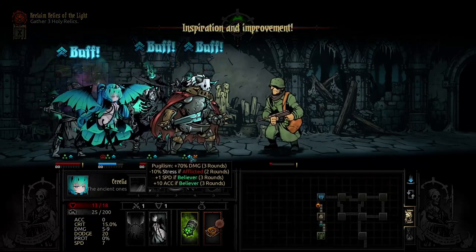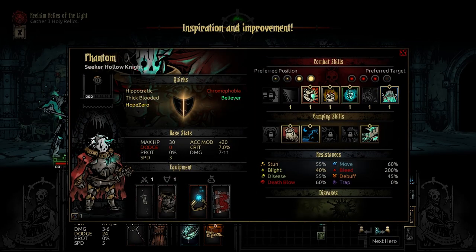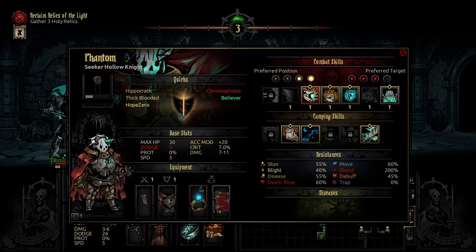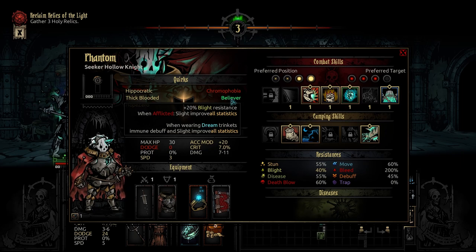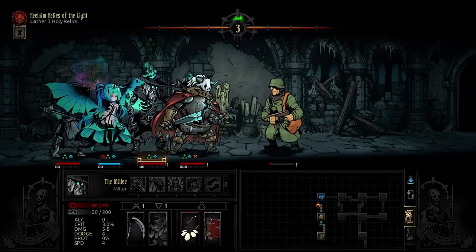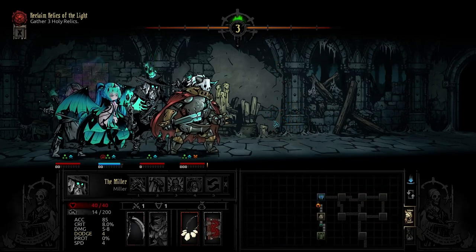Fire in the hole! He said burn it with fire — blow it away. We do still change form. Good to know. Let's go for Prey. Believer — interesting. So what is Believer? 20% blight resistance. When afflicted: slight improvements to all stats. When wearing a dream trinket: immune to debuff. Believer with Hope — dude! Because this eventually becomes like 10% to all stats and 10% to all resistances, I think. So even if this is like 1%, free stats is a very powerful thing. I'll take that stress heal. Ah, much better. And then we got a bunch of food — we have way too much food.